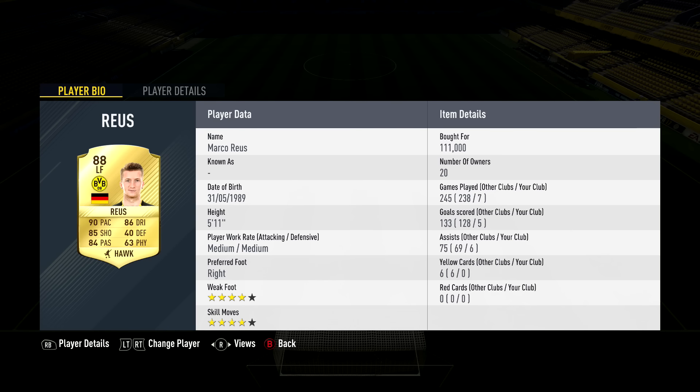Completing the team at striker is Aubameyang — 185,000 coins, 6'2", high-low work rates, 4-star weak foot. Stats: 96 pace, 80 dribbling, 84 shooting, 75 passing, 71 physical. He has the Sniper chemistry style which boosts his dribbling and shooting significantly. He's very fast, well-rounded, and always up there ready to score goals.